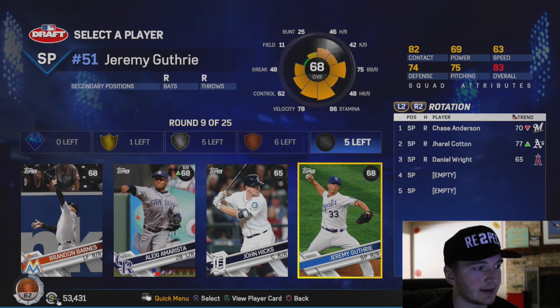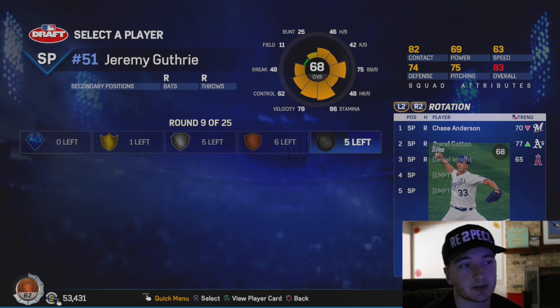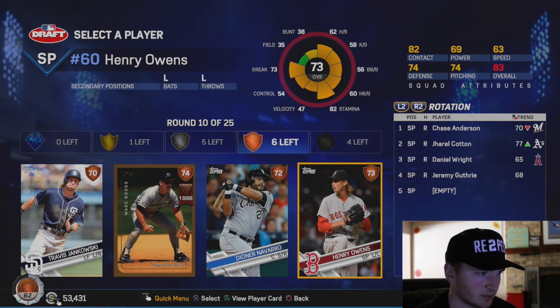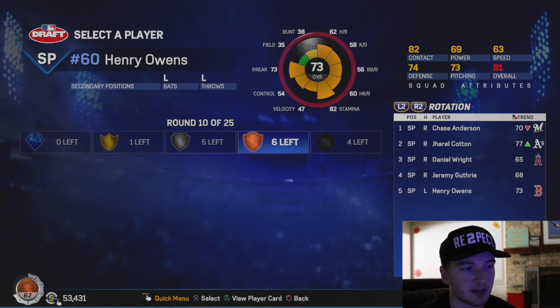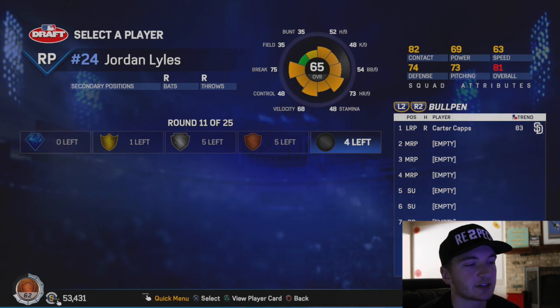I don't even think I have him online, I need to get him online. We've got a Marlins player, Brandon Barnes, I don't even know him. Our starting rotation isn't looking too hot, but it is what it is. I like to put him low - I think it's what a lot of people do. We're going to toss him into the relief position.